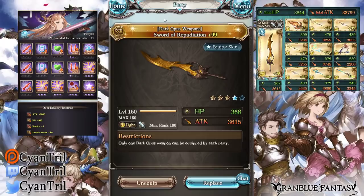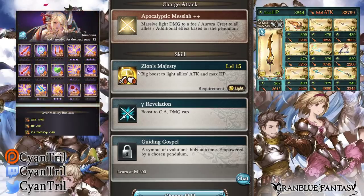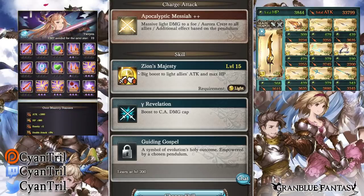Each weapon costs 500. Do note that each weapon comes in either a primal or magna version, and you have to pick the corresponding version to what your pool uses. For example, my pool uses Zeus, so I picked primal, which is Zeon. If you were a magna user, you would pick Horus, which is for magna.